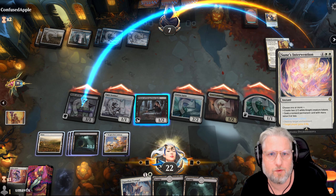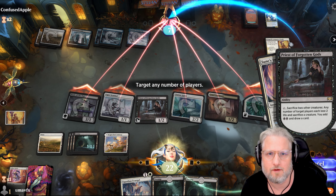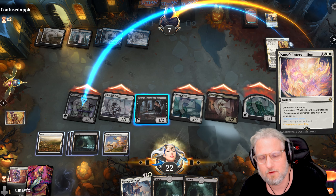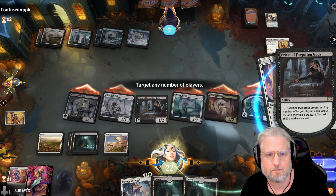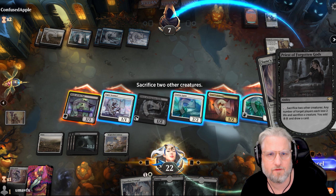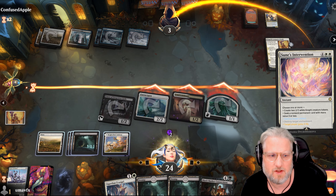He wants to destroy this. We might as well sacrifice it main phase. What we're gonna do is sacrifice one player and then stack this. Wait - do I want him to declare blocks first? Nah, I'll do it now. We target him, sack this guy, sack that guy. The flyer might be handy here because he's gonna get ground blockers - so we sack the Esper. Yeah, let's do it.